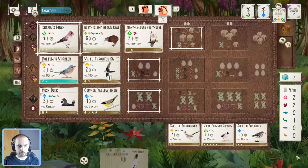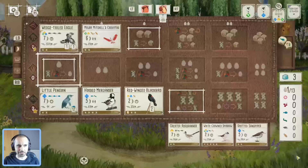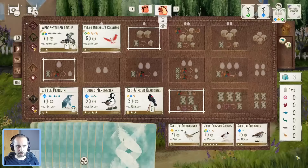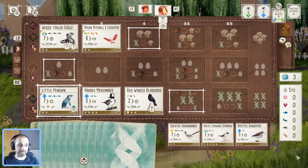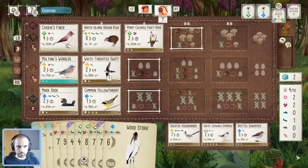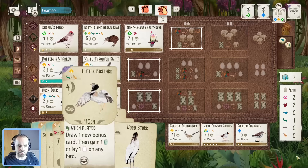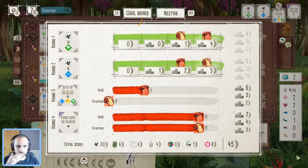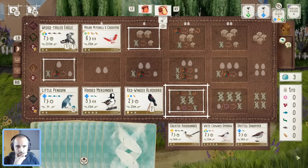The nectar battles are interesting — we've only spent three nectar in total, mostly getting berries. My opponent hasn't been spending loads either — they got the Penguin and Meganza down but have been mostly drawing cards, not gathering nectar. Hoping with a bit of luck in that final round when we take food we can get lots of nectar, because we'll definitely need it to play these birds. Sneaking some nectar points could make the difference in this game.